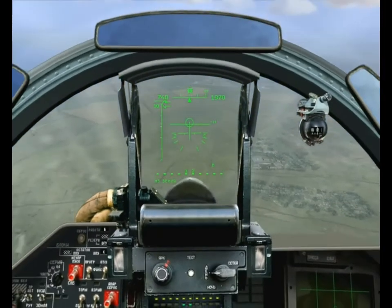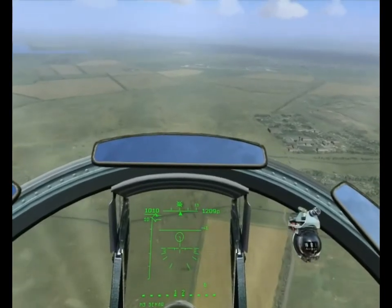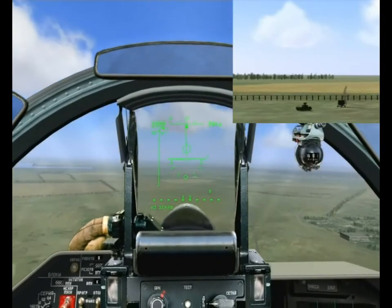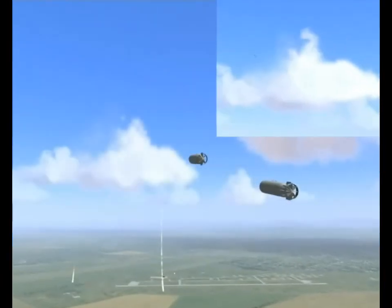Throttles to full, pushover into a dive. We'll trade altitude for speed. This will allow us to gain speed rapidly and impart greater momentum to our bombs. G-load line and director circle lined up. Pulling back on the stick. Bombs released and lofting. Pulling into an Immelman as our bombs continue to loft towards the target with far greater range than they would have from level flight.